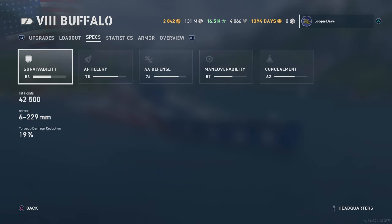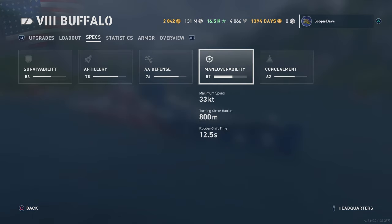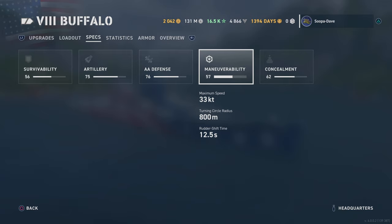The heal isn't as good, but everything else on the Buffalo is better than the Baltimore as we talked about. Getting that reload down to nine seconds — and if you took the reload mod without a reload build this could be very potent as a heavy cruiser. The one thing I will say is that 800-meter turning circle is rough. You don't want to be making big turns, especially at legendary tier where ships have a tendency to be accurate when dev striking someone.